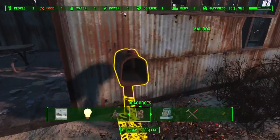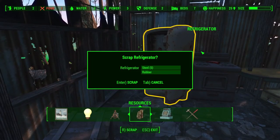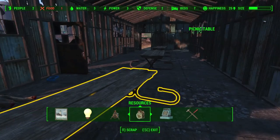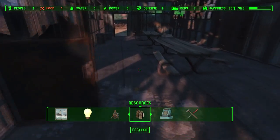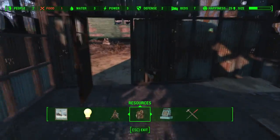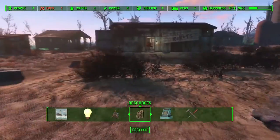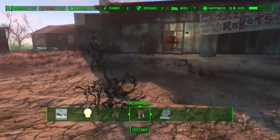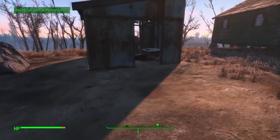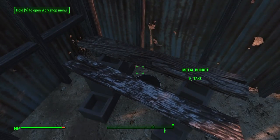There's a cooking station here. Nobody's going to be getting any mail. Let's go ahead and scrap this stuff. I'll leave the kitchen table for them to set stuff on. Too bad I can't scrap dead bodies — is that thing just going to lay there forever? Am I supposed to do something with it? I don't know if there is something I could do.